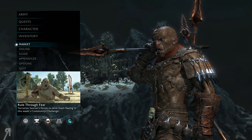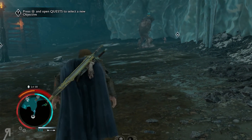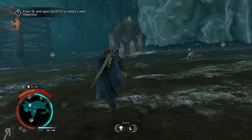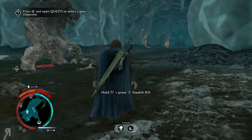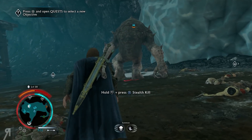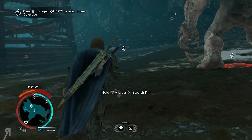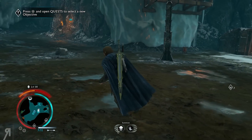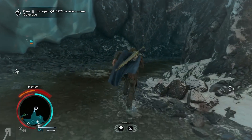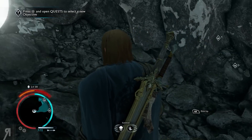We opened that chest up — pretty nice. I charmed a grawl and it was actually kind of cute — the grawl was just sitting down over there waiting. We're going to go collect this Gondorian artifact and then head over to the Kelebrimble activity.